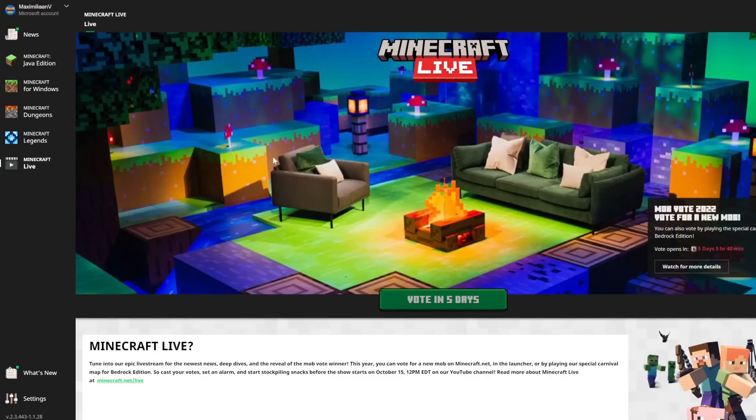Recently Minecraft Live has been added to the Minecraft launcher, and if we click on it we get this page. We can see the set from last year's Minecraft Live — I assume this will be updated once we get to the actual Minecraft Live. We can see down here 'vote in five days,' so most likely this button will be clickable in five days. Just remember that you will be able to vote 24 hours before the stream starts — in this Minecraft launcher, on a Bedrock server, or on the official Minecraft.net website.